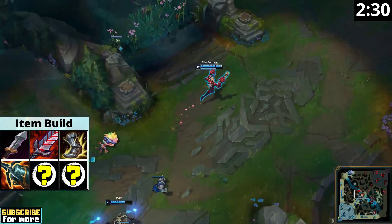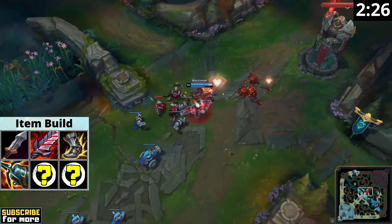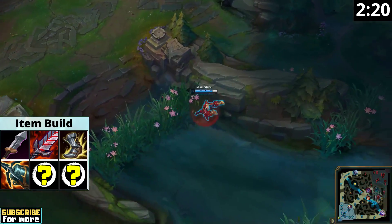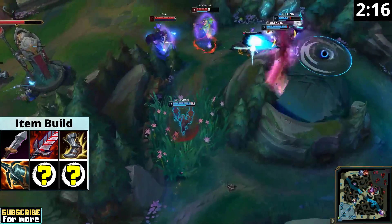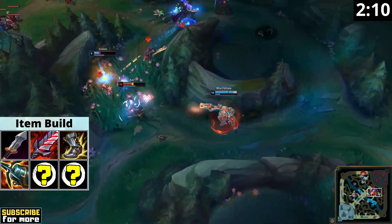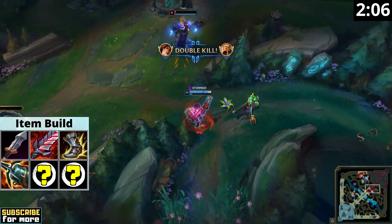Bloodthirster Miss Fortune's two-item power spike is extremely strong, as you can now kill enemy tanks, bruisers, and assassins all by yourself if they manage to catch you despite your W passive. Against squishier targets and in teamfights, your ultimate still deals massive damage due to all your bonus AD and 40% crit chance. Keep in mind though that a lot of your power comes from your basic attacks and your improved kiting with W, so as long as you can safely get into auto attack range, you should hold on to your ultimate and use right-click instead.